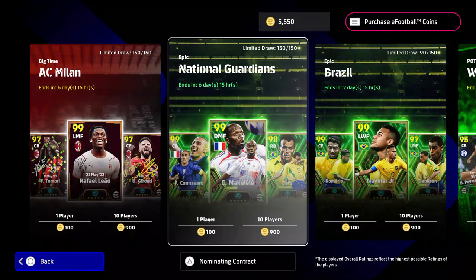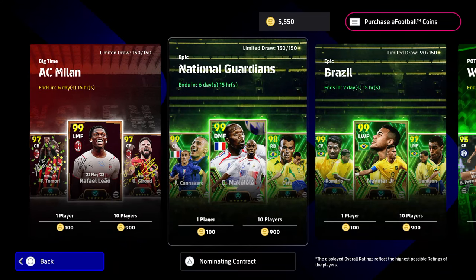Welcome back to the channel. It's Monday, we are taking a look at two brand new packs — we've got Makalele, Cannavaro and Cafu, and then we've got the big time AC Milan. But first we are going to be taking training guides and player reviews of the national team selection. So let's get over here — we've got AC Milan and the national guardians.